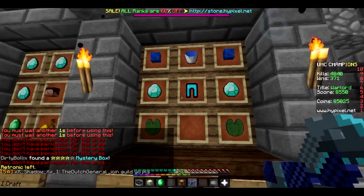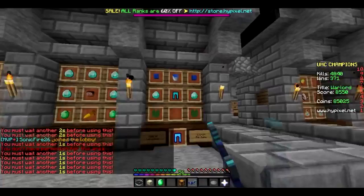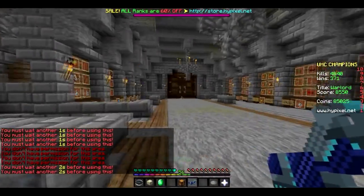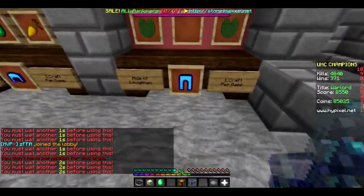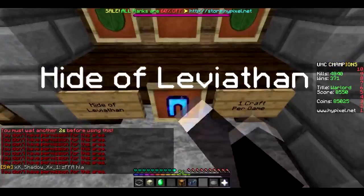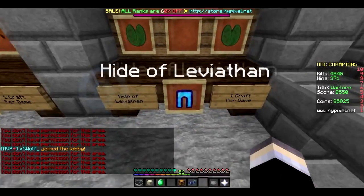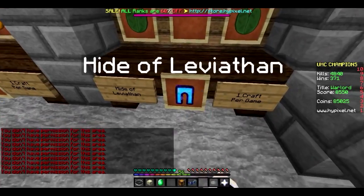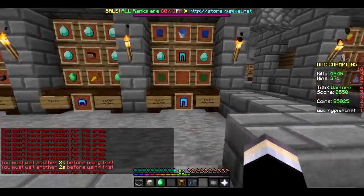True damage is damage that goes through armor and stuff — basically it's just dependent on what your original health is. For example, the Axe of Brune does, I think, a total of 4 hearts of true damage. True damage does not get affected by this or by any other protection levels or armor pieces. For any non-true damage — like a dragon sword or sharpness or just a powerful sword — will definitely get stopped for the most part by these, because they're Prot 4, and Prot 4 is really strong.